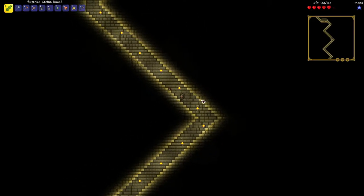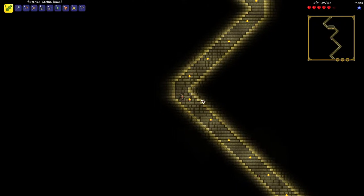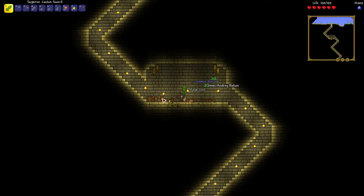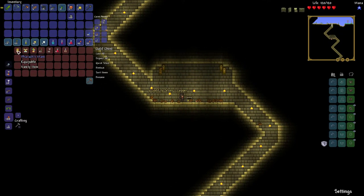To get a Pharaoh's Mask item, you have to have a pyramid spawn in your world. Inside the pyramid will be a chest that can have the Pharaoh's Mask. Here I break the chest — just kidding — I open it and I get the Pharaoh's Mask vanity item.